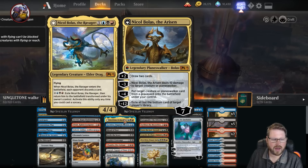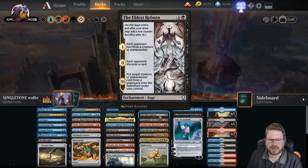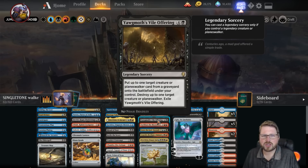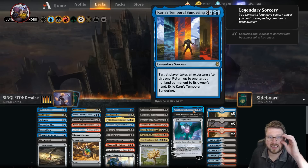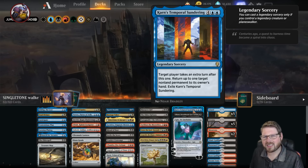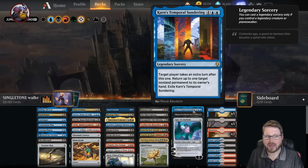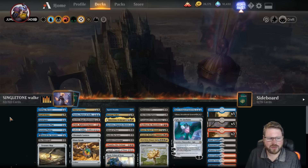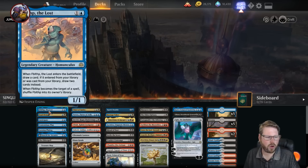We can also get planeswalkers back: The Eldest Reborn can pull planeswalkers from the graveyard onto the battlefield, and Yawgmoth's Vile Offering can do the same. I know this is a legendary sorcery, but we've supported it with other legendaries besides planeswalkers — Fblthp, Nicol Bolas himself, and Massacre Girl. Also supporting the planeswalkers is Karn's Temporal Sundering, our second legendary sorcery. Extra turns when you're generating little bits of value with planeswalkers just takes over a game.